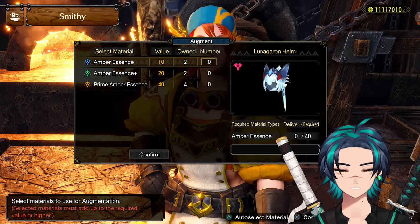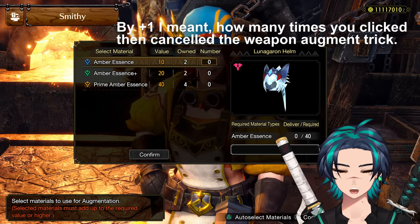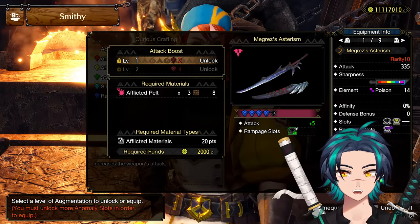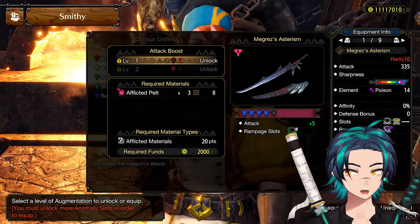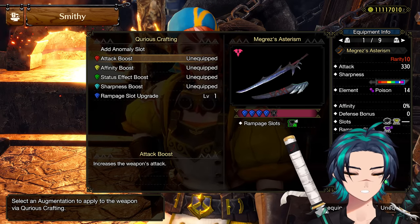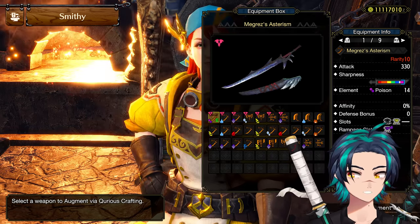Now you're going to have to increase the count every single time. So right now it's plus one — we just did it one time. But if you do it one time and come back and do it one time again, you're going to get the same exact skill. So you're going to have to do it two times, and then three times the next time.